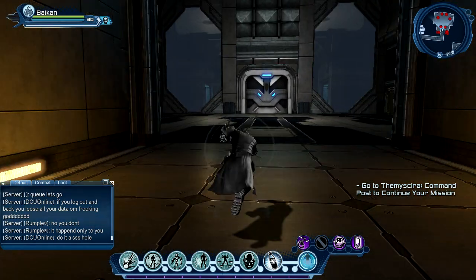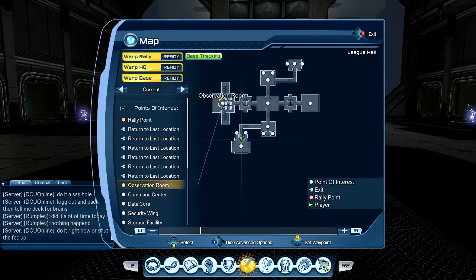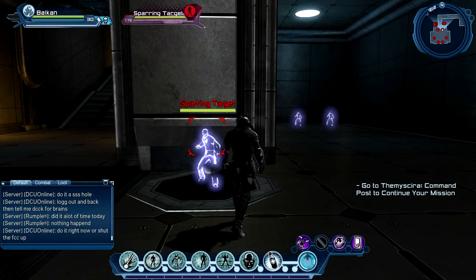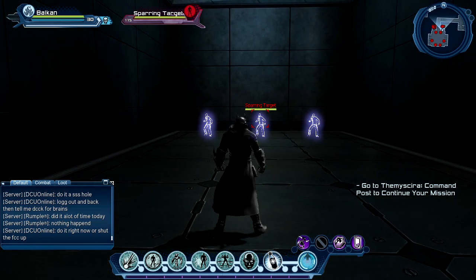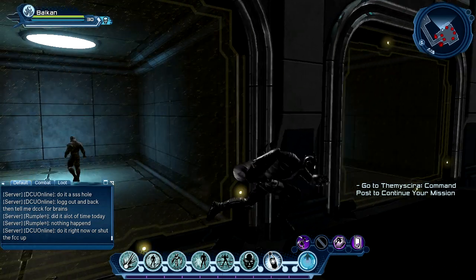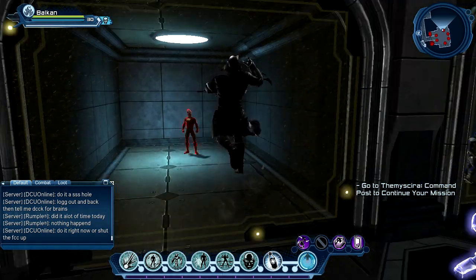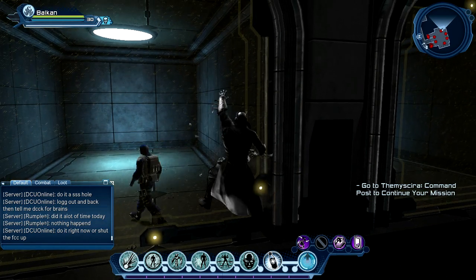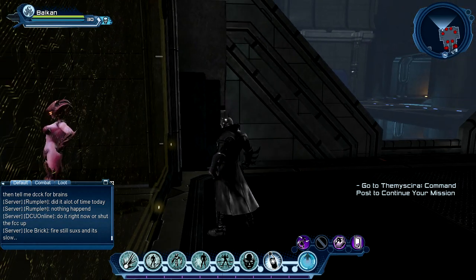Down here is the security wing. You can see sparring targets - free sparring targets, beautiful. There are also prisoners: a member of the League of Assassins, a Sinestro/Red Lantern, a LexCorp secret agent, and I think a Ra's al Ghul demon female.